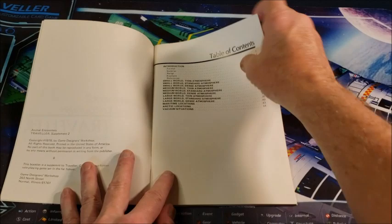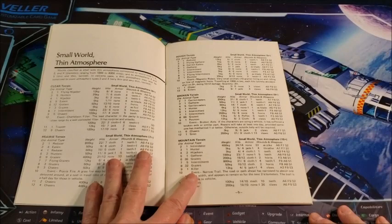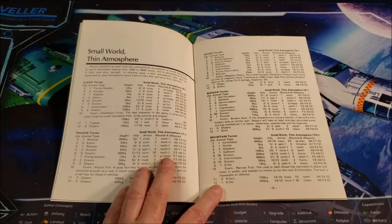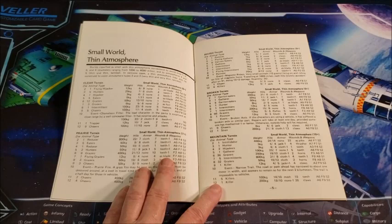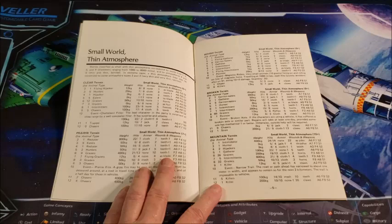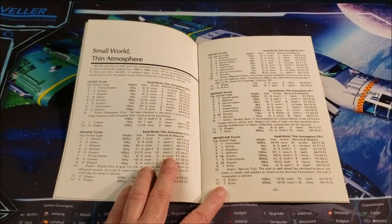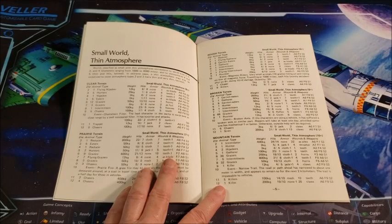The creatures are organized by world type, and there's only one picture in the whole book. Our monsters have no pictures. It gives you the terrain and the charts — so if I have a small world with a thin atmosphere and the terrain is prairie, I roll on this chart and find the creature. What does it look like? That's up to you as the game master. Fortunately, I was also a comic book fan, so I would find the creature I wanted and go through my comics and say, 'Okay, this guy looks kind of like what I'd want.' There was no internet, folks — the first 10 years I played, I very often had a comic from my collection nearby to give players a visual example.